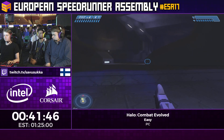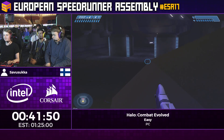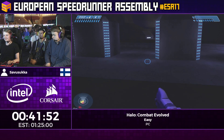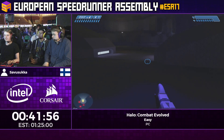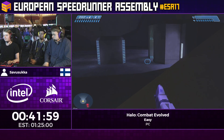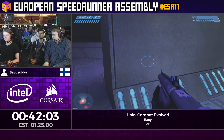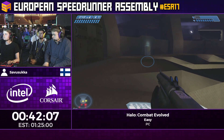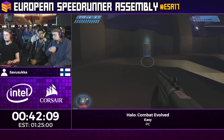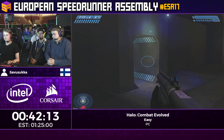So now we're on the Library — the longest level in the game. This level is interesting — it used to be a pretty chill level where you just run through and do a few grenade jumps through doors. But since this new trick called flood bumping was discovered, it's added a lot of randomness to the game.